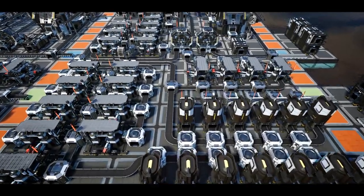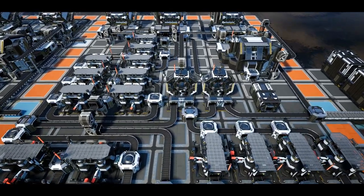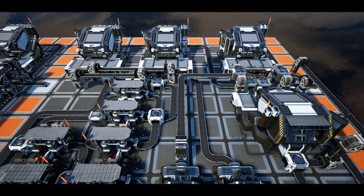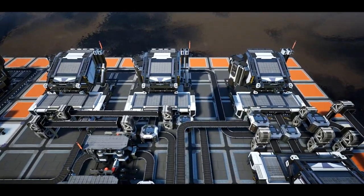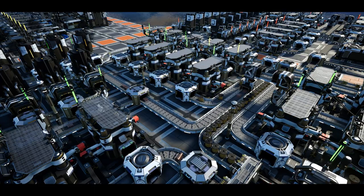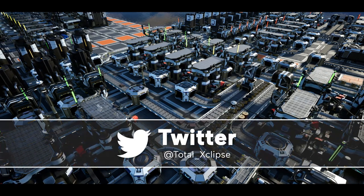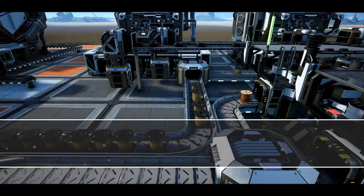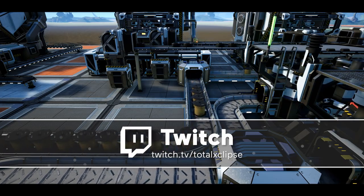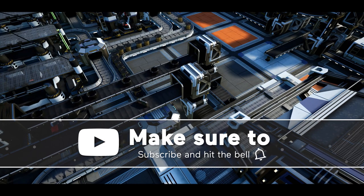Hello guys and welcome back to another super efficient build guide. Today we're looking at supercomputers. Note that this series aims to cover all the recipes in game using vanilla recipes before going on to touch on alternate recipes. This build follows on from the computer build we did last week and also the plastic guide we covered previously. These guides are also available on our website satisfactorytips.com with this layout online soon too.